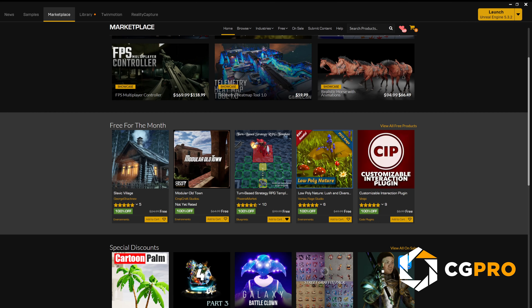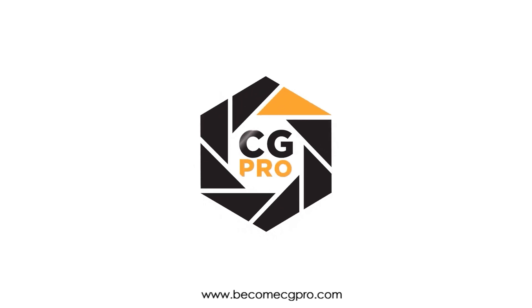And that's it! These are the five fantastic free assets available this September on the Unreal Engine Marketplace. Again, I'm Cade Morrison with CGPro. If you found this video helpful, hit that subscribe button, and I'll see you next month with more awesome picks. Cheers!